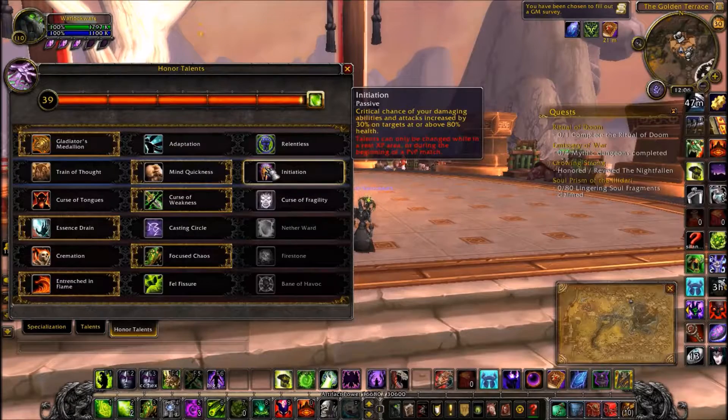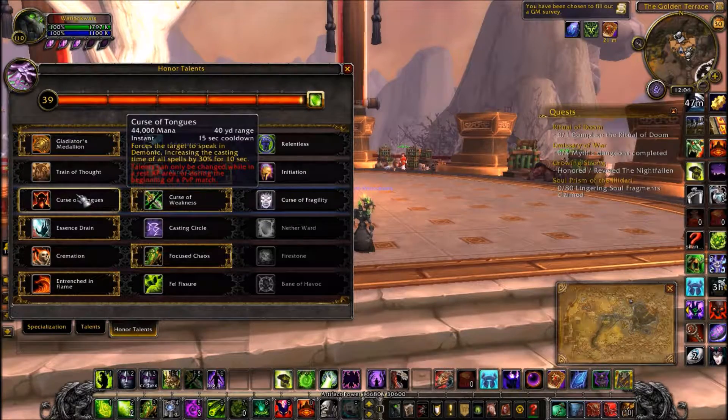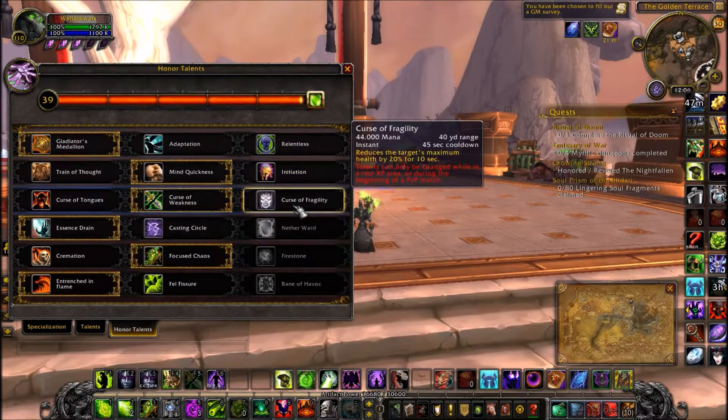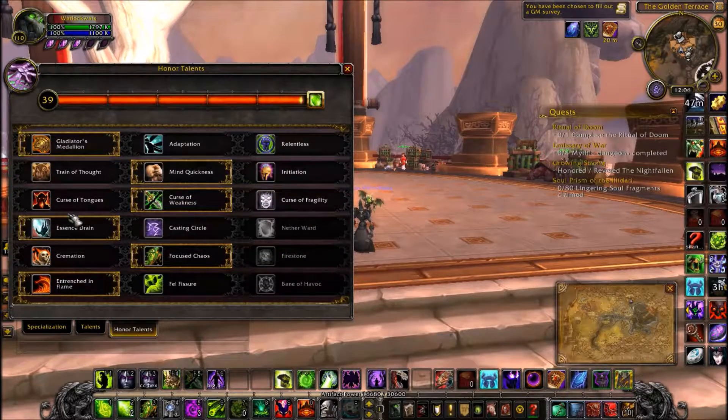The next talent deals increased damage by 30% on targets at or above 80% health — that's okay. But Curse of Weakness and Curse of Tongues could be good, it's between those two really. Curse of Tongues could be good if you're against a full caster team.